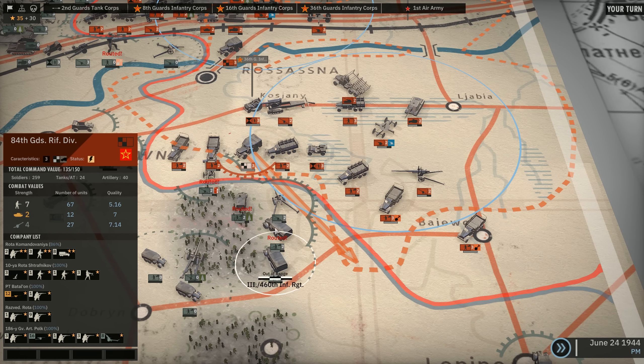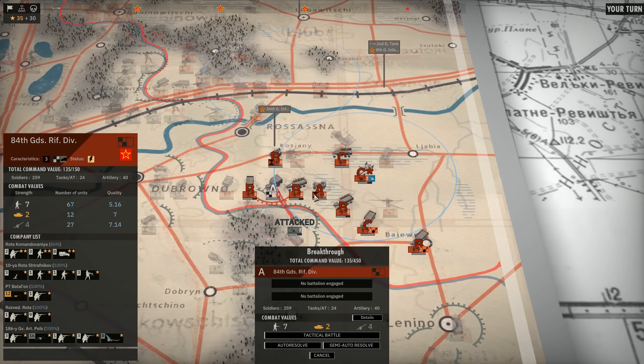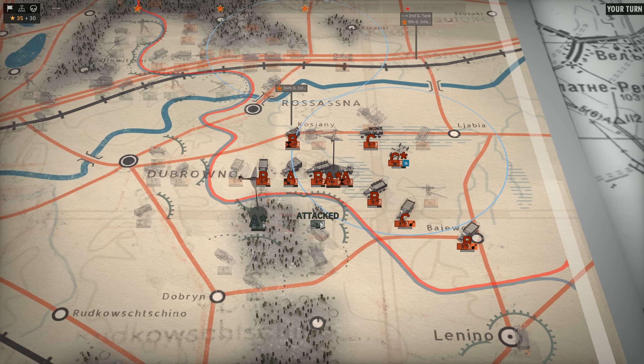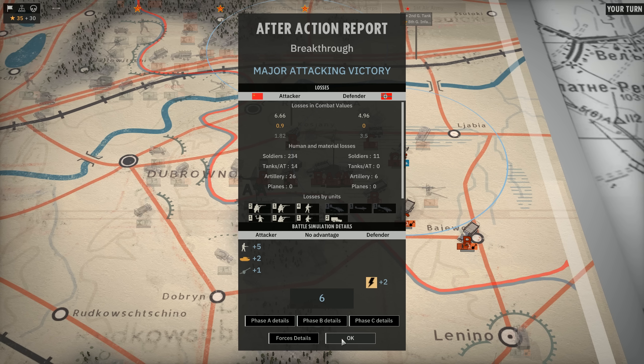So if we attack this, they literally don't have anything. We have the 84th Guard. They only have artillery and like 10 squads of infantry. So if this makes us lose this fight, I am just going to cry. We got AA deployed. They got planes, but they're quickly taken out. And they're dead — at least they should be. If this is a defeat, I'm just going to uninstall. Just kidding. Let's see how this goes. That should be a total attacking victory. Major attacking victory. I'll take it.